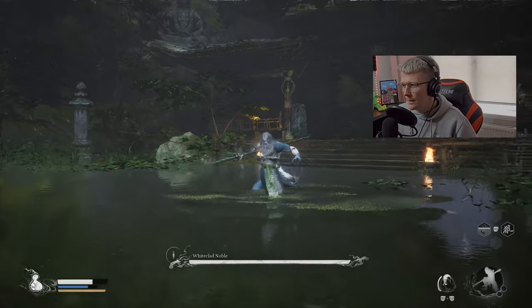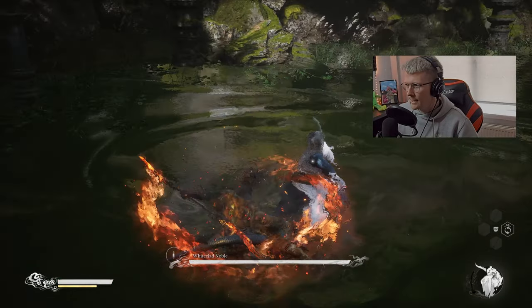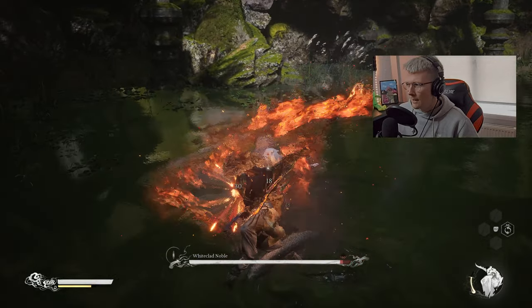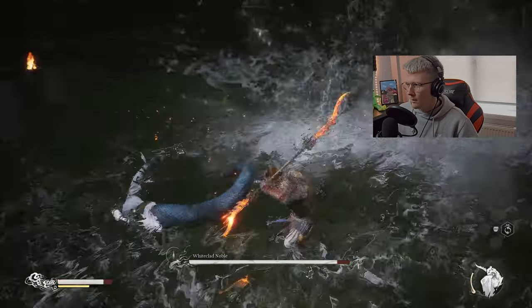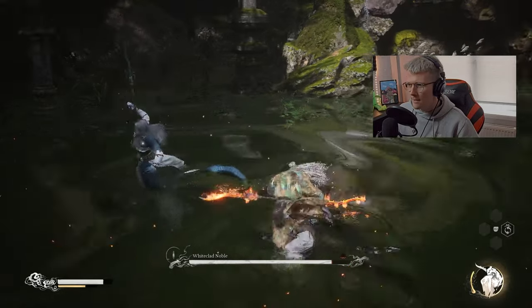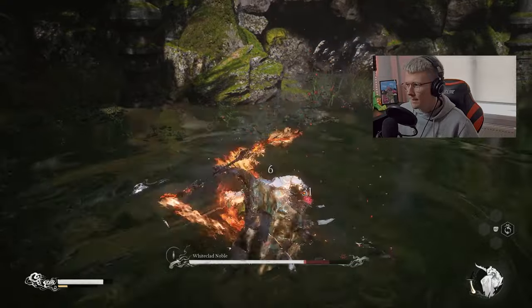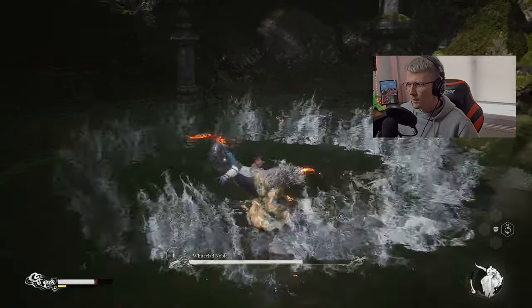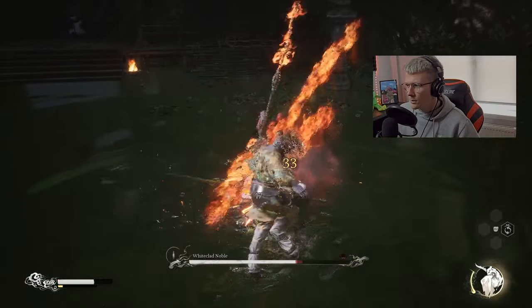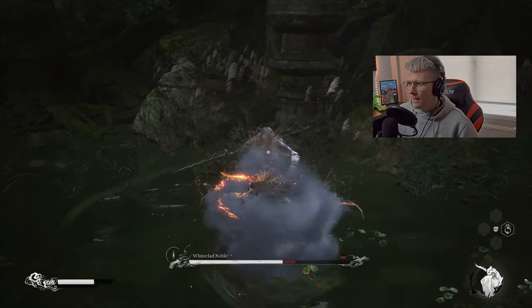Let's transform first and try to get some nice attacks in, building that focus bar up again. Dodge, heavy attack — that's the one you want to hit him with right there. That does a lot of scorch damage. Go in all out and get a second one in — dodge, heavy attack.